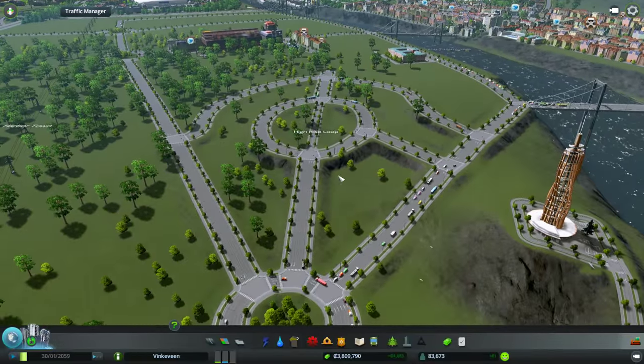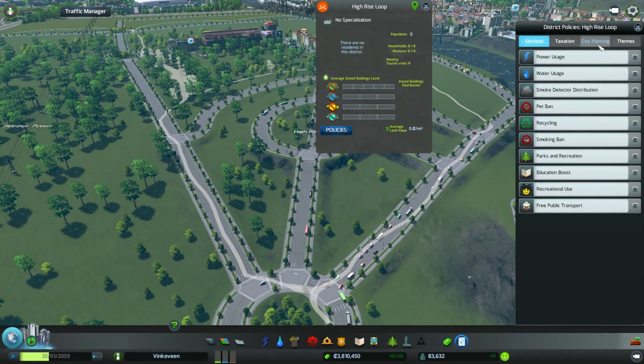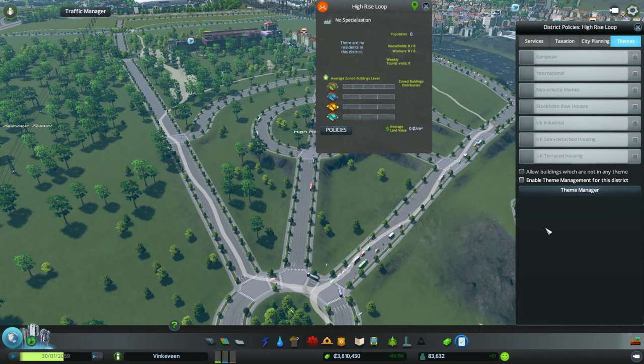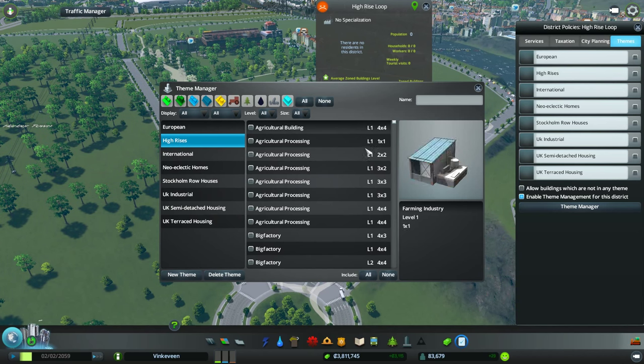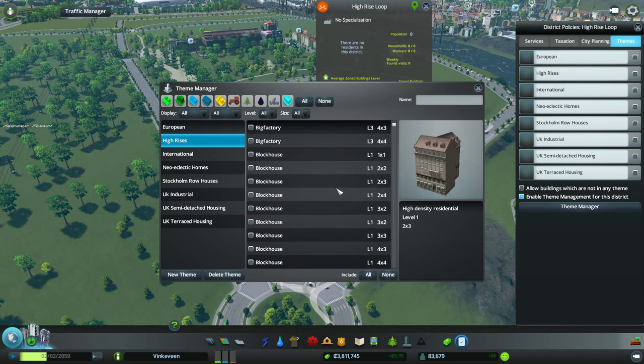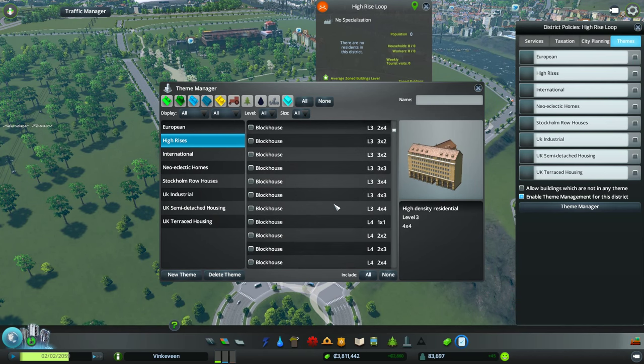We're working with the same themes from before but a little bit different. We're going to enable theme management and go to the theme management manager, and we're going to create our own theme for this. We're going to call it high-rises. My hand is placed wrong on the keyboard. There, just high-rises, and then we're going to connect it - click on that, make sure it's connected - and we're going to look at all the buildings and only select the high-rises to be built here.